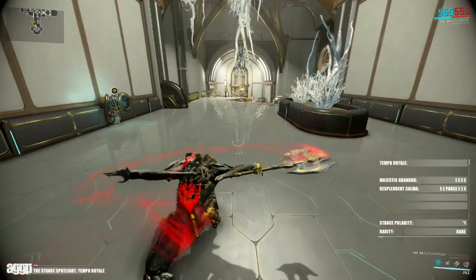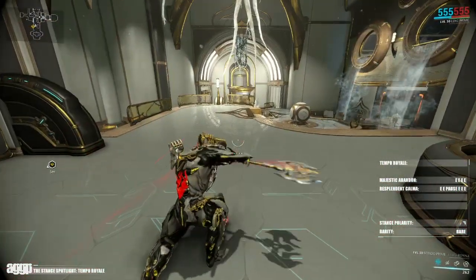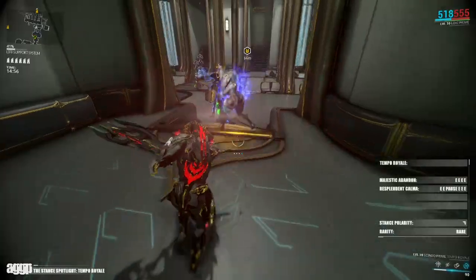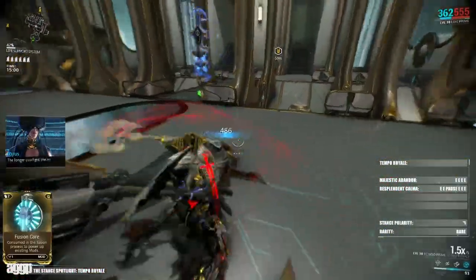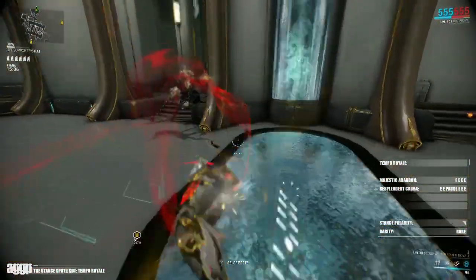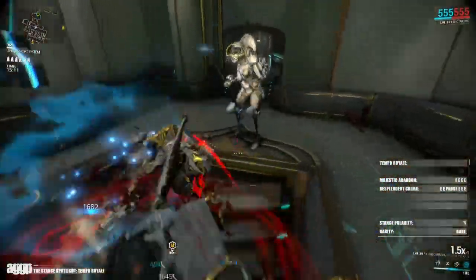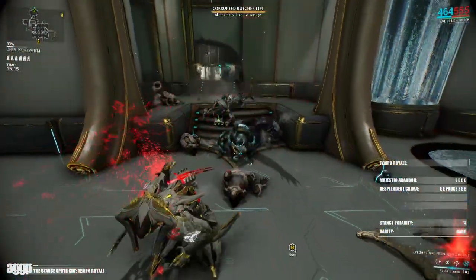Resplendent Comma, its second combo, is triggered by using a 2-pause 3. It follows the first two strikes of the basic combo with a spinning forward dash that ends in a downward rotating strike, then is followed with what looks like a horizontal swat into another spinning slice, and is punctuated with a heavy downward gash. Honestly, this one is great for chasing or charging from one group into the next. The final gash on the combo is awesome for its AoE knockdown, and while it might not finish the job every time, it opens up a lot of opportunities for ground finishers.